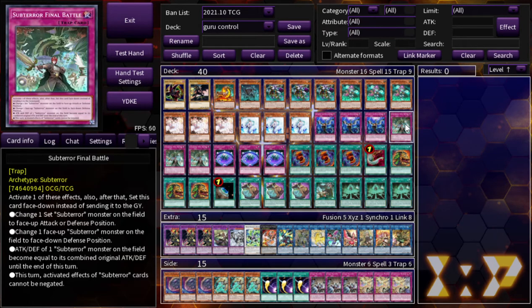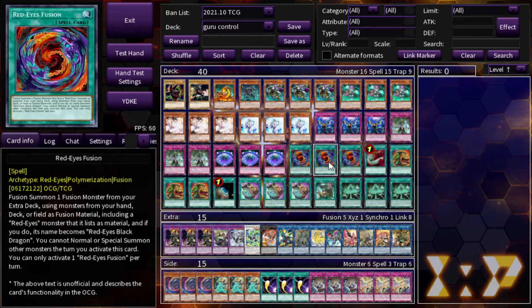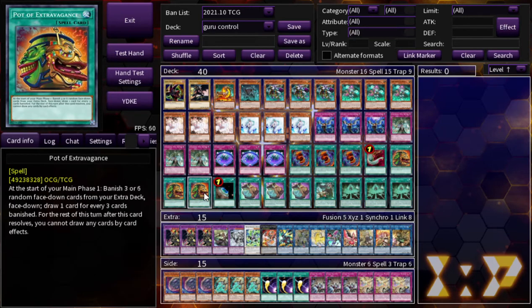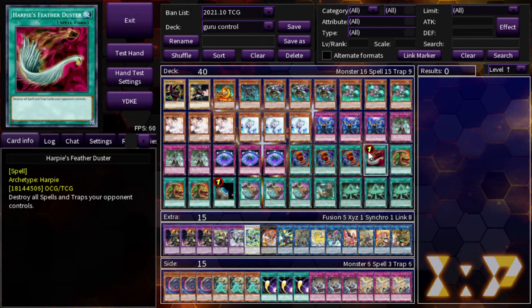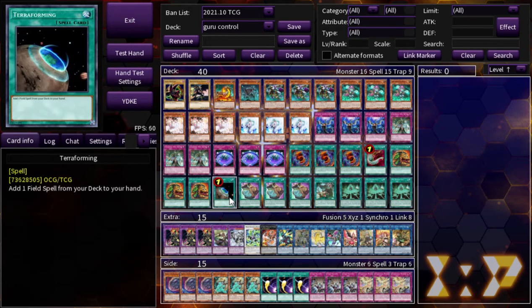Three Subterra Final Battle, three Summon Limit. Summon Limit to me is better than There Can Be Only One Boot, because there are so many ways to play around TCBOO but almost no way to play around Summon Limit — and this deck never summons more than two times a turn. One Red-Eyes Fusion, one Harpy's Feather Duster — it's nice because it's pretty searchable with Pot of Prosperity or Pot of Extravagance, and it's really high impact. Three Pot of Extravagance, three Pot of Prosperity.